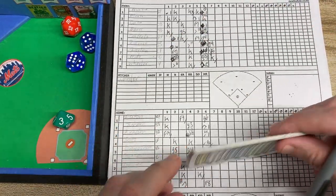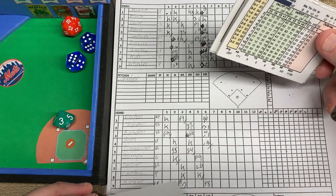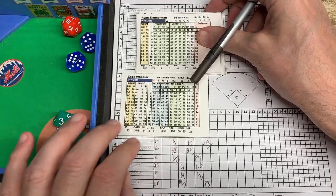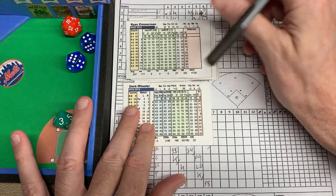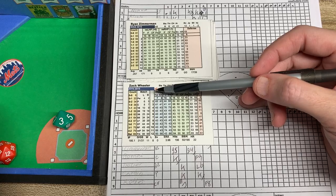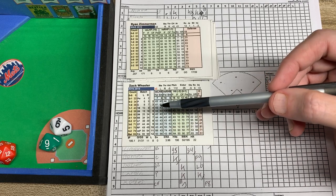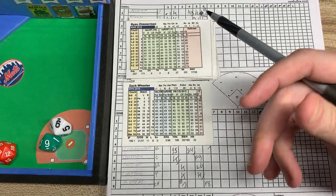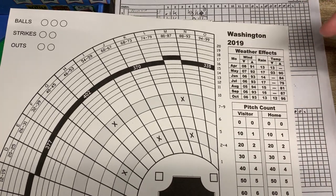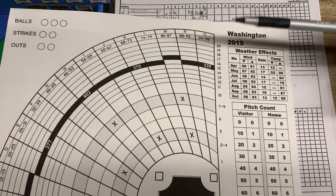It's 8-1 — not a really close game. Zach Wheeler's still in there and we're going to try to push him to get through 7 innings. Zimmerman, Gomes, and Dozier are coming up. Here's Zimmerman — he's a righty batter, so we check the matchup by rolling 2d10. That's a 99. This is a good one because this is going to be a ballpark challenge! So let's get the ballpark up — this is one of the most fun things about this game, because you actually get a ballpark layout for every stadium. I'm not using weather effects or pitch count; I'm playing the basic game.